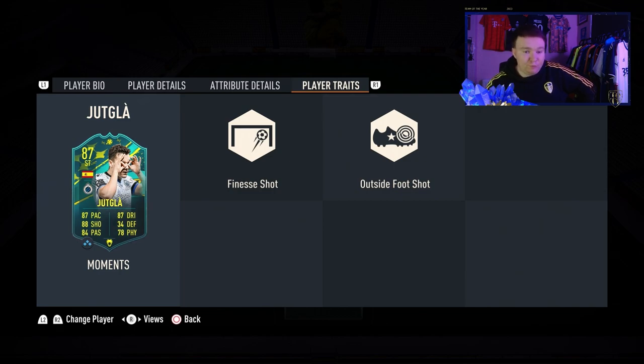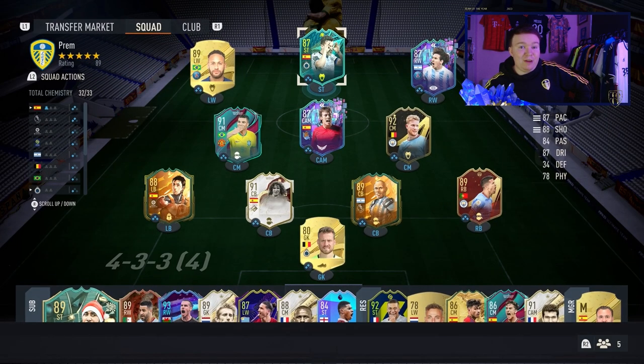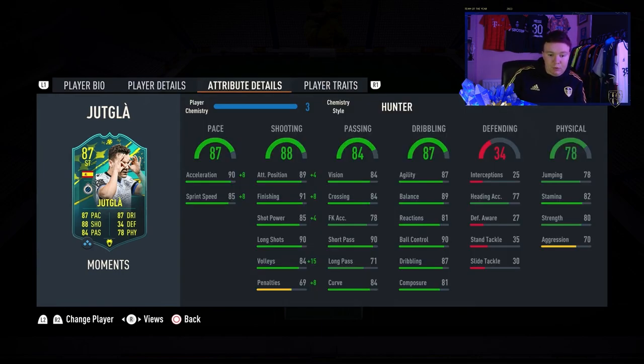Long shot finesse, long shot outside the foot — he's a very, very fun card to use. If you're looking for a fun player who feels better than 87 and just want a different feel to the team and some fun in Division Rivals, I'd try him out because he is a very good card. Obviously if you're a proper sweat and don't like trying new cards, this isn't the guy for you. But if you like using different players, he is a fantastic card. And for 19k, even if you don't really like him, he's great fodder for SBCs. Definitely recommend doing it — probably one of my favourite non-big player SBCs that's come out. Very fun card.